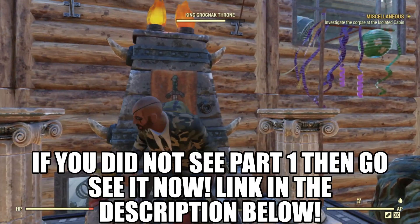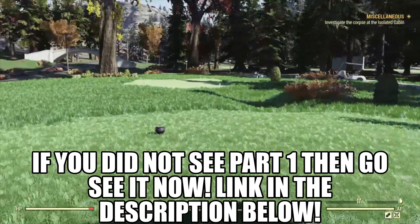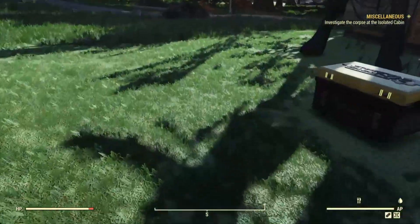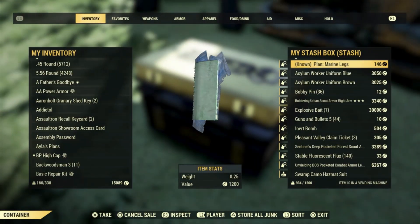Alright then Plipplops, we had a few comments yesterday saying I didn't show this, I didn't show that on yesterday's glitch video, so here it is. Check out my infantry - I've got 1,111 shotgun shells. I made it nice and easy: 111, all the ones.